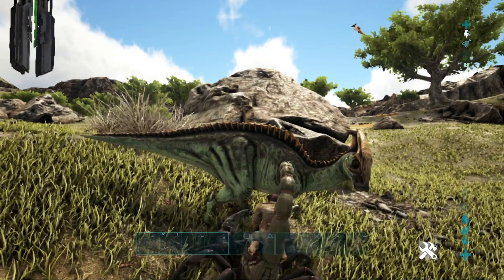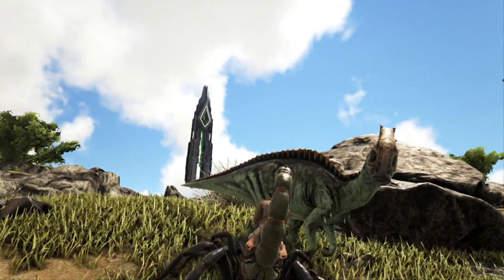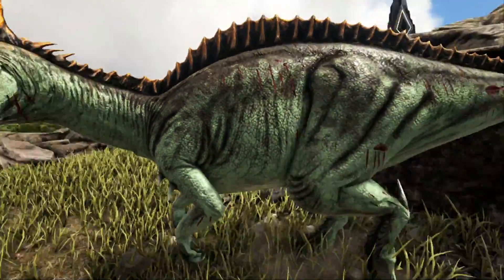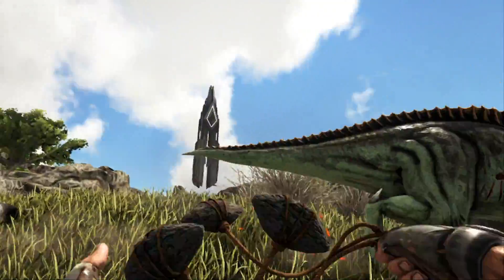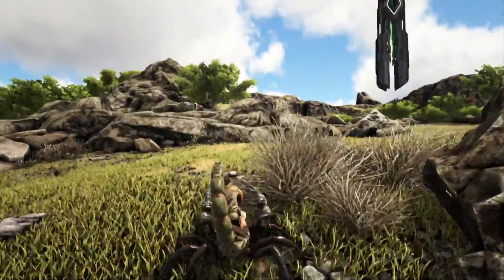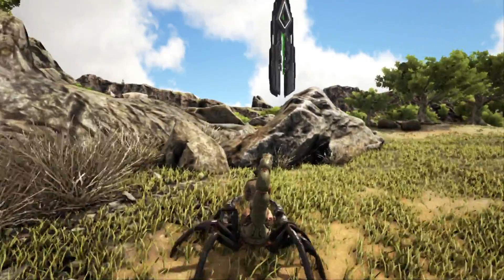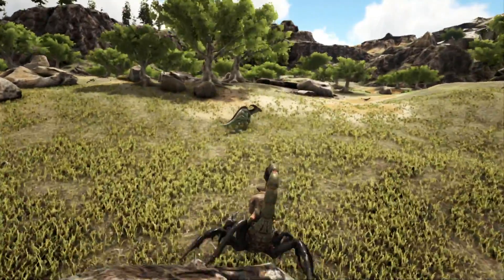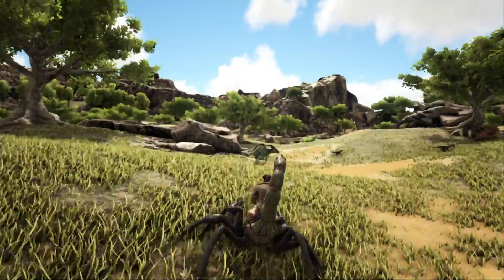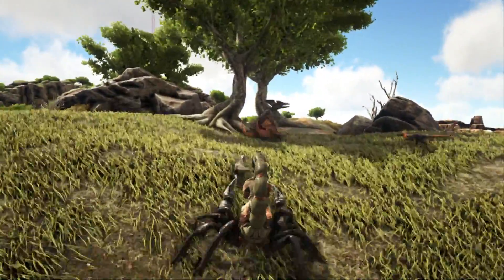Scorpions do have the capability of being able to take down Rexes, however the only downside is that they have to be very tanky and hit like a truck. I have successfully knocked out a Quetzal using the Scorpion and Argy method — setting the Scorpion on aggressive and flying around with the Argy, getting the Scorpion to sting the Quetzal. I have managed to do this successfully, so do not doubt the Scorpion's abilities to knock creatures out. Quetzals are known to have one of the largest torpor pools, so I guarantee you that if you bring a Scorpion to a Trike fight, the Scorpion will successfully knock out the Trike if you give it the correct amount of timing between strikes.